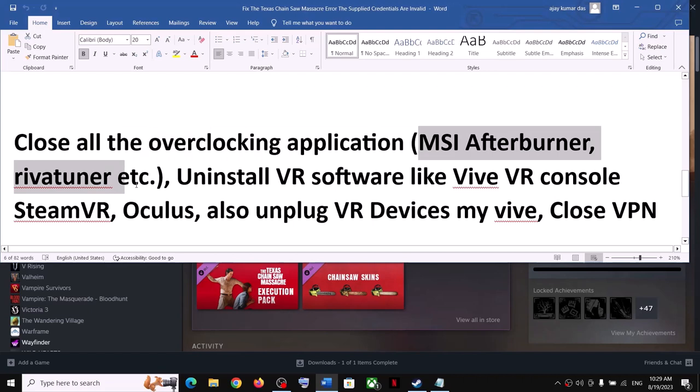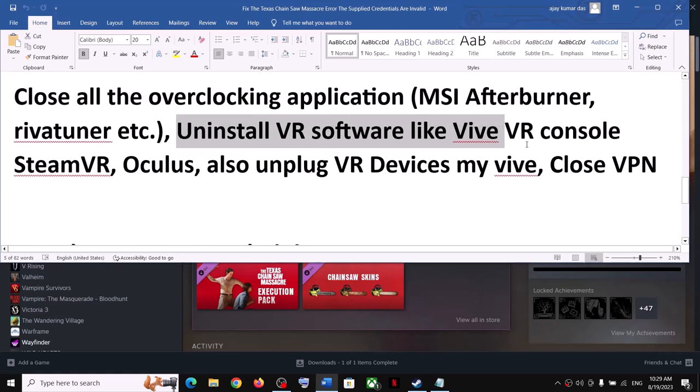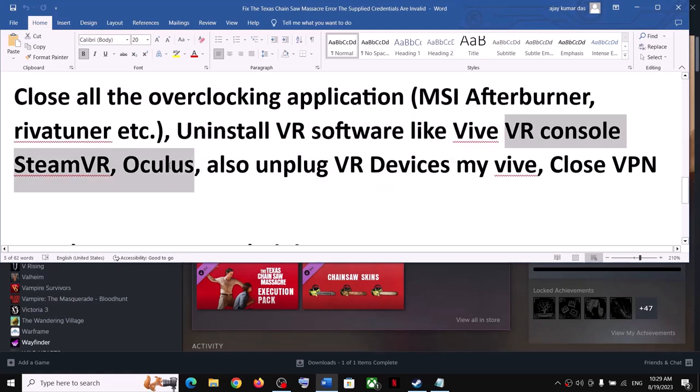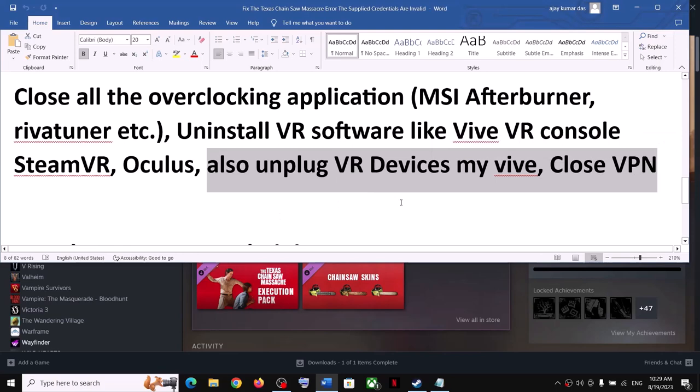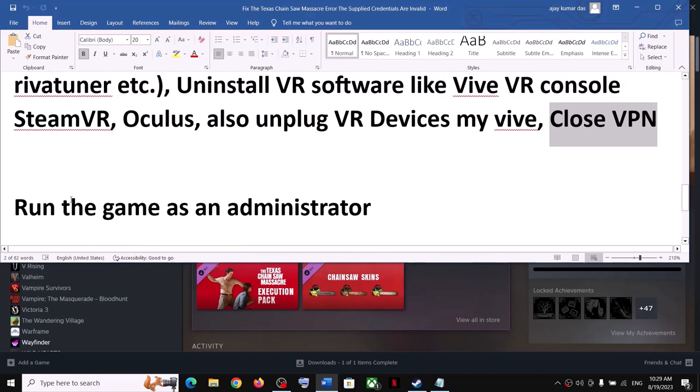The next step is to close all overclocking applications. If you have MSI Afterburner, RivaTuner, or any VR software, close or uninstall them. Also unplug any VR devices. If you have any VPN running, close or uninstall it, and then launch the game.